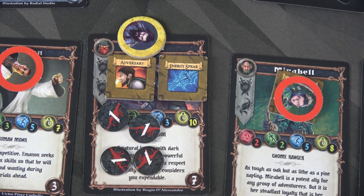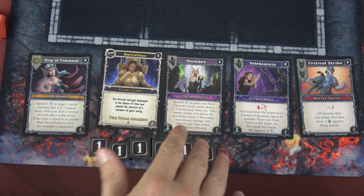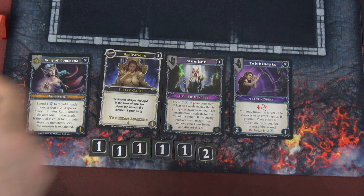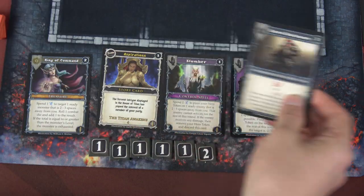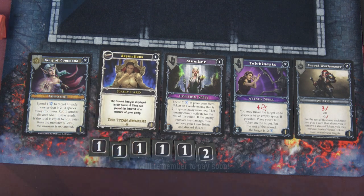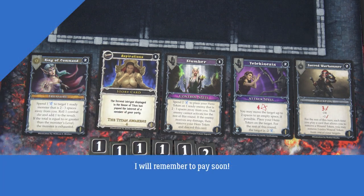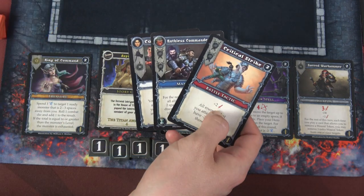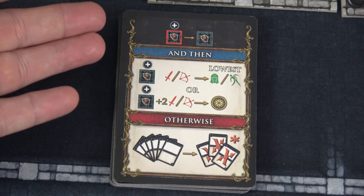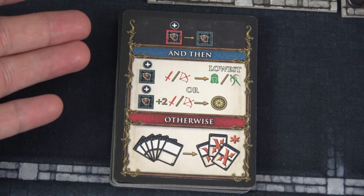We'll now draft and I think I'm going to grab Critical Strike — it's just too good not to have. I'm going to replace that with a Sacred War Hammer. I know I've got Aspirations here, but that stays out for next round. I then could discard and draw, but I only have three cards in hand, so I'm just going to hold on to those three. We'll move into the AI card — we have the highest XP enemy readying. The only one left is the goblin.